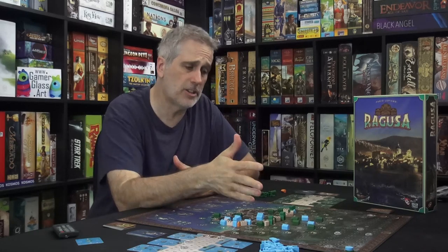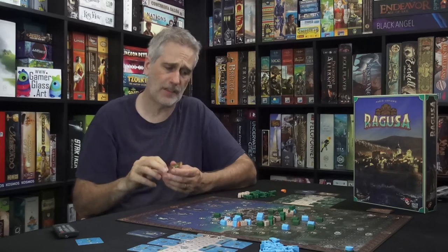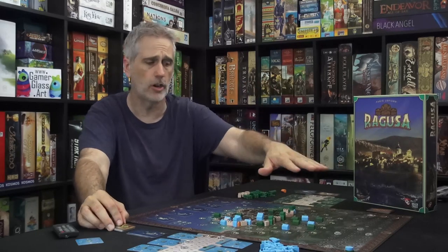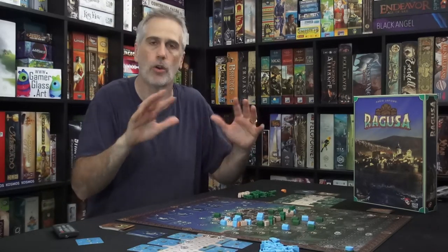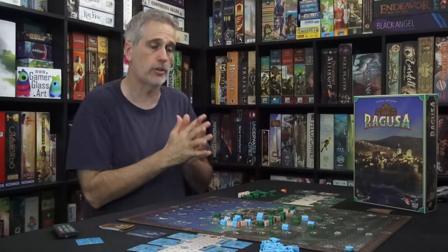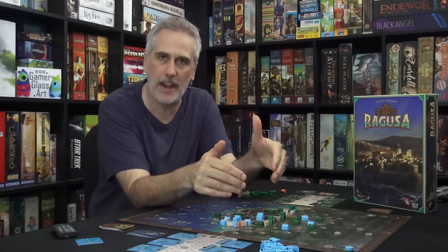I could wax rhapsodic about how great this worker placement system is, but there's other really good stuff too. I love the way the dynamic market works — this simple thing of seeing that wine is going to go up very soon. You don't have to wait till the end of the game to get rid of your excess goods based on market value. You could make your whole game about getting those goods and trading them at the wharf while the price is high, before they drop — waiting for them to climb from 2 to 3 to get 12 points instead of 8.